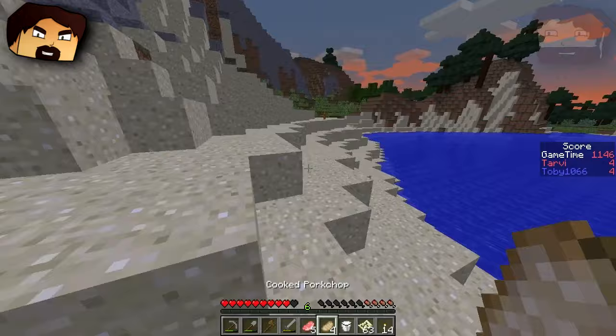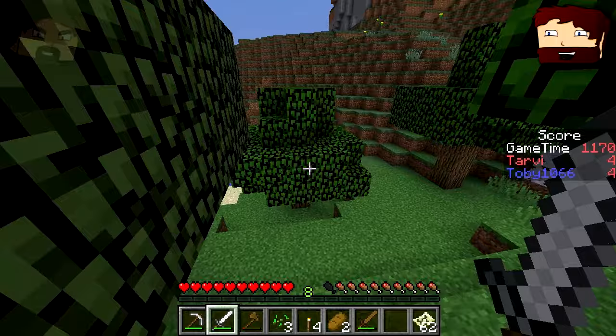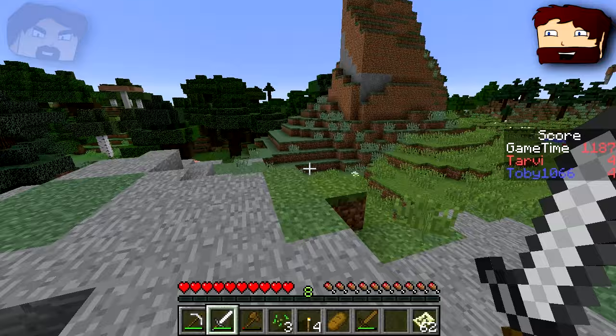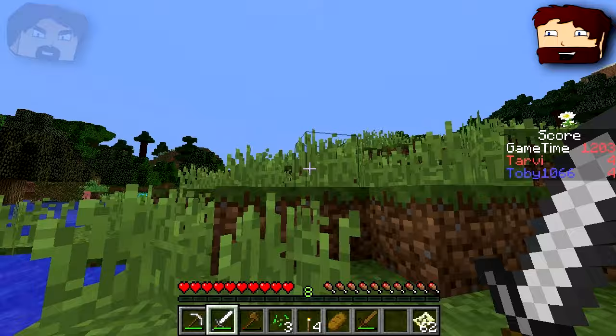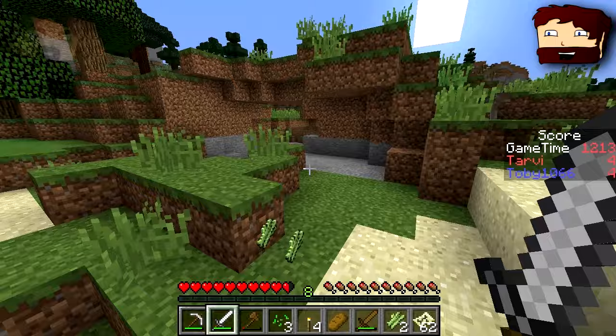I ran away from a baby zombie very fast. I'm at a bit of an impasse so I'm going to just run through the world. If we meet each other that would be hilarious. I wonder if anyone's played this by combining forces — like trying to make one person win. Like a speed run of bingo. You can play with multiple people on a team, so you can all go for different items.